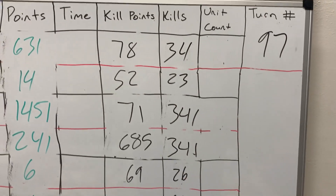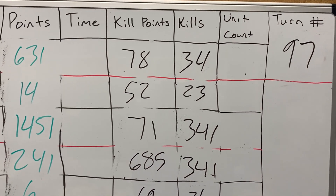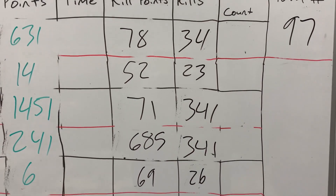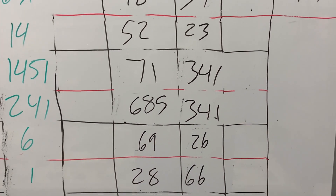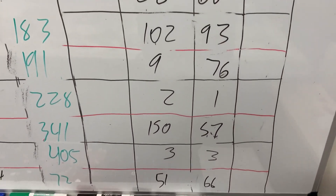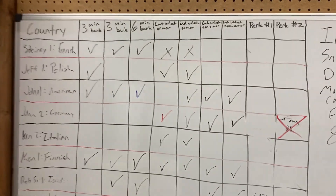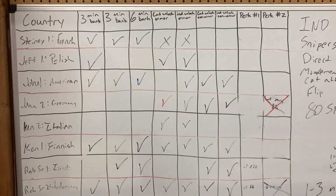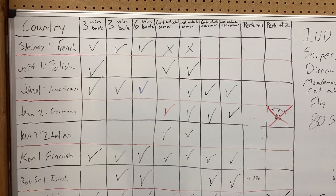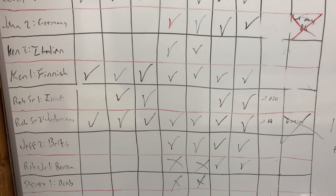We have kills and kill points. Kills are just each unit killed, and kill points corresponds to basically the total statistic number of the unit divided by 10, so better units give more kill points. Some of the consumables we had were basically increasing the number of minutes in your turn that you're about to have, as well as some automatic unlocks for categories.